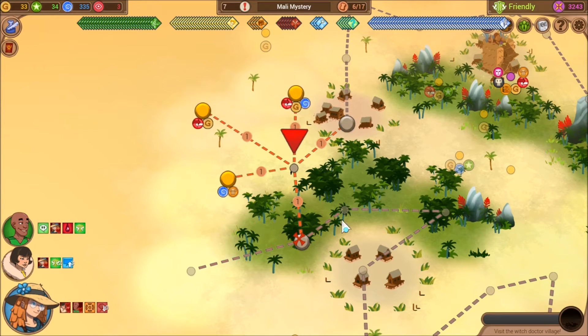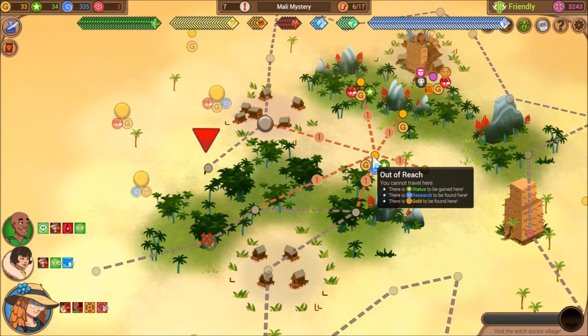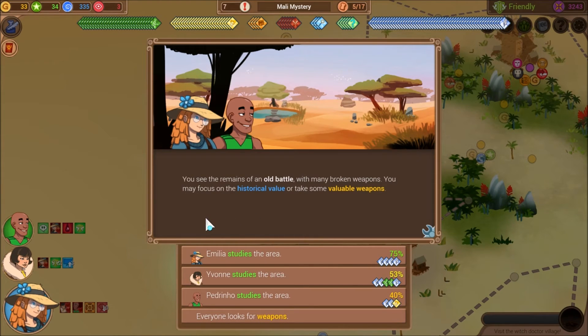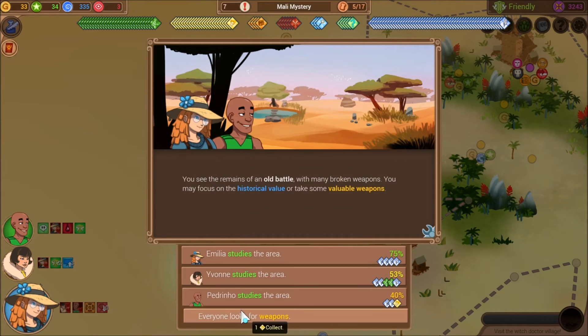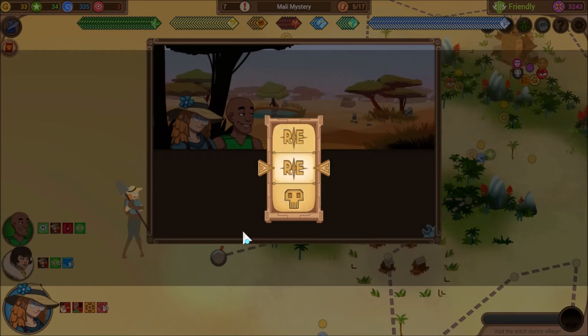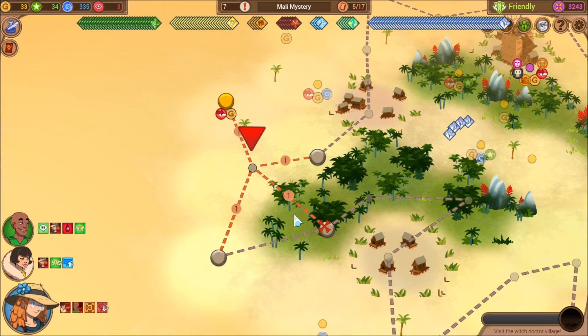Then we're just going to head back down here. There are remains of an old battle with many broken weapons. You may focus on the historical value or take some valuable weapons. We can go ahead and try to get the significance out of it. Amelia determines what happened here in the past — two tribes must have gone to war over a nearby lake. She writes down her findings.